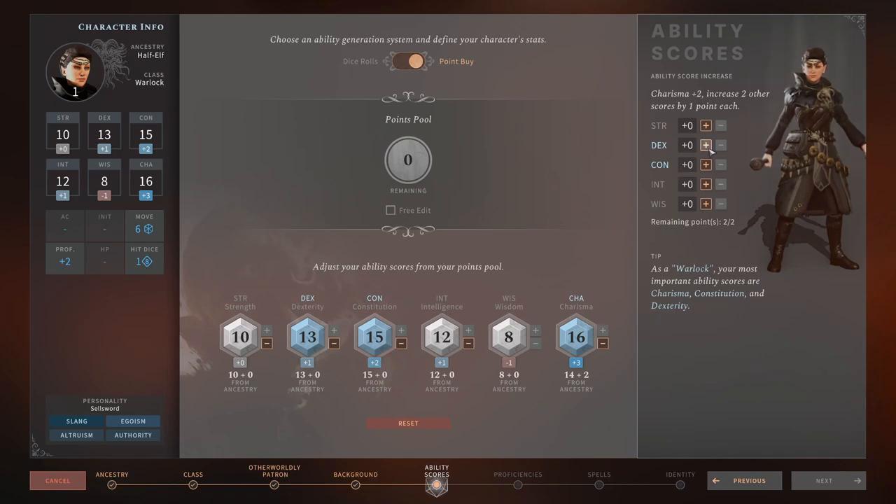On the right-hand side with our bonus points, we're going to put one point into Dexterity to bring it up to 14 for a bit more AC, and one point into Constitution for a bit more hit points.